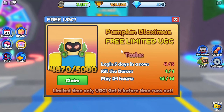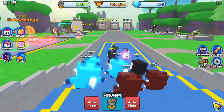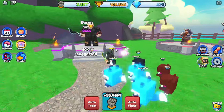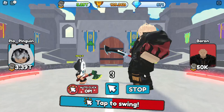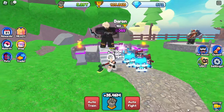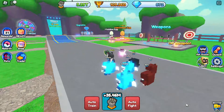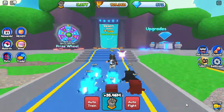To get the Pumpkin Bloximus, you have to play the game on 5 different days, defeat Baron in world 1, and play for 24 hours. Baron is the last boss in the first world and it's easy to defeat him. Just go to the game and try to get the item.